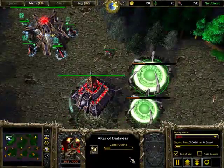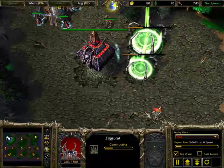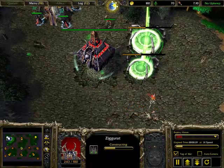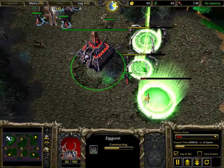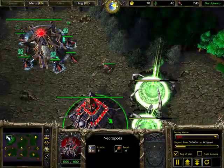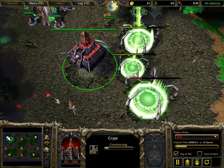The most effective enemy harassment is going right after you start tier-two tech, forcing you to cancel it. You lose about one-fourth of the resources spent, then you have to make more acolytes, and then restart your tier-two tech — that's going to wreck your economy and build order.